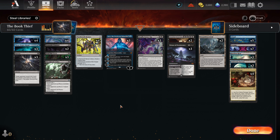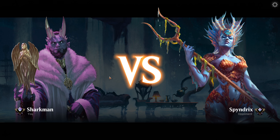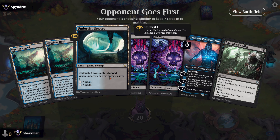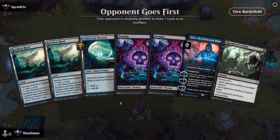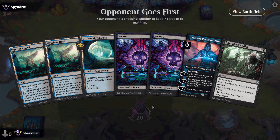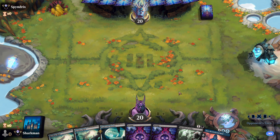Do you want to play a game? Our first opponent is Spy-endrix. Amazingly, we get a five-lander to kick things off — that's a full five black already. All we need is one more to be able to play out Doomsday. The early removal will help us against any early enemies. We already have our Jace to close out the game, so we'll need our draws to be on point. Keep your pants on.